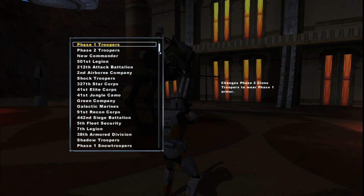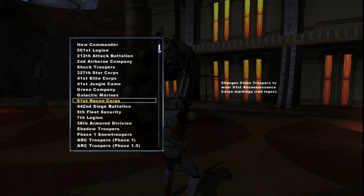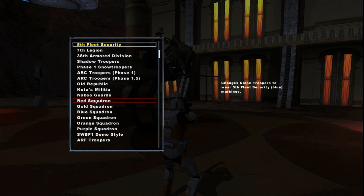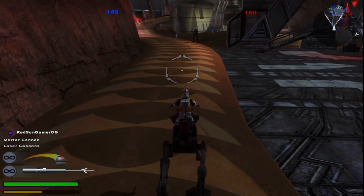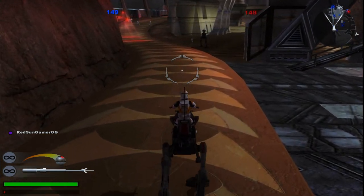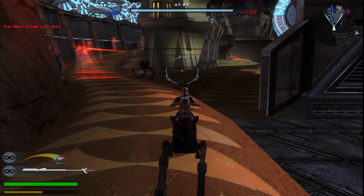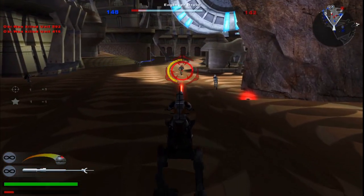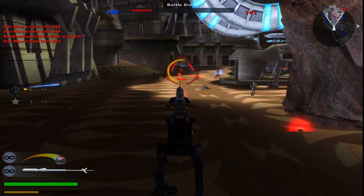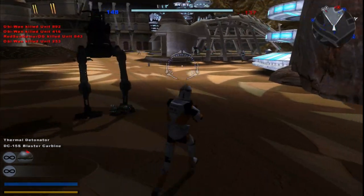I'm playing on one of the vanilla maps. I had the skin changer and I managed to install it because I wanted to equip the red squadron — because this is pretty much based off of the Revenge of the Sith video game. I wanted to change the ATRTs to red ATRTs because that's actually what they are in the game, so I thought that'd be sick to do.